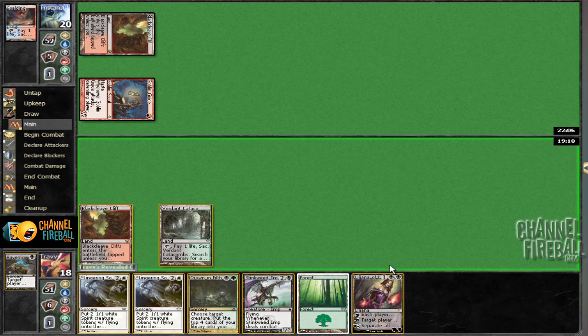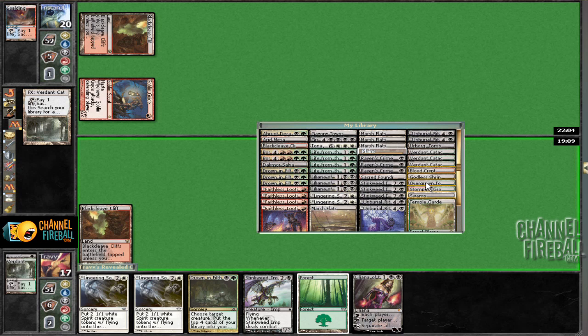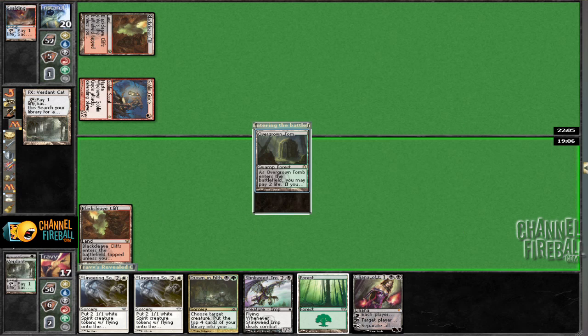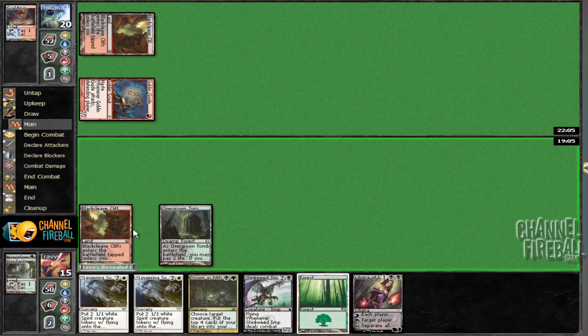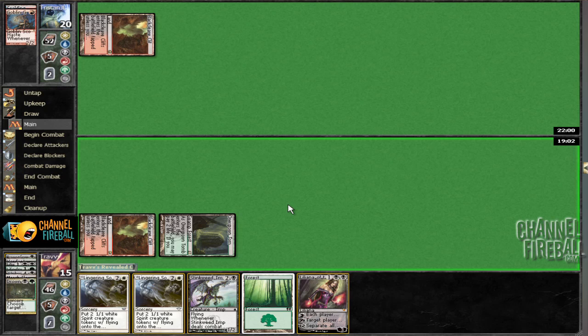Although, this is a bit awkward because we want double black for this. I'd like to be able to kill this off of a Drown in Filth. I'm going to get an Overgrown Tomb with this — screw white mana, screw our life. Drown in Filth that. Hopefully we hit another land. We did.